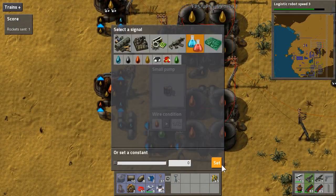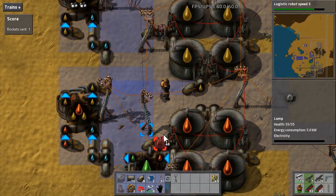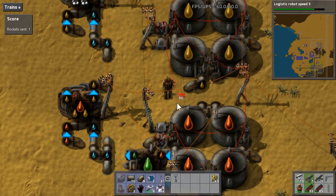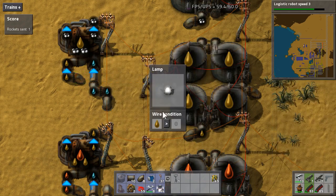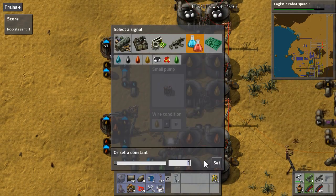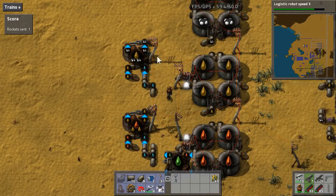If I decide that I don't care about keeping heavy oil, I can set this down to zero and then this is going to kick into action. One thing I like to do — which is why I put this space here — is just be able to see at a glance what is going on, so I put lights on and set them to the same condition using the circuit network. For example, if the heavy oil pump is set to heavy oil greater than zero, this light can be set to heavy oil greater than zero. If the light oil pump is set to light oil greater than zero, this light can be set to light oil greater than zero. Let's say I want to keep a thousand light oil — it's kind of interesting because you can see at a glance which of your cracking columns are working.